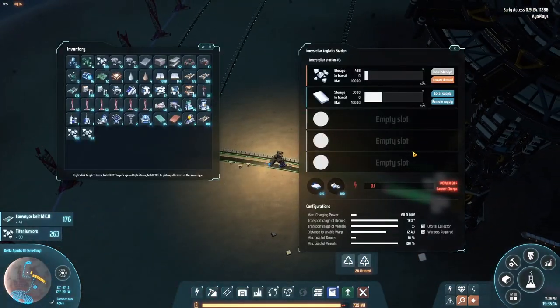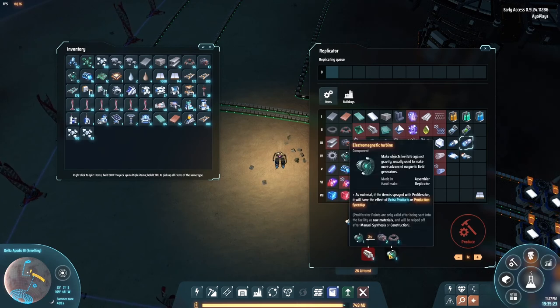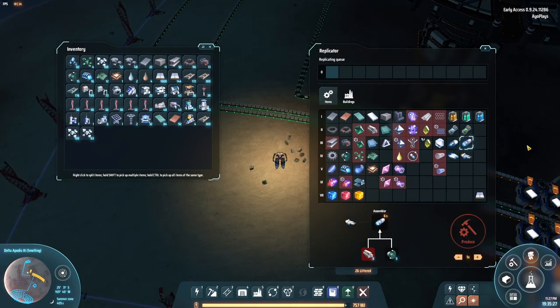We haven't built any ships yet — I forgot. We also need to start making those. We're going to set up all of this in a hub so it's automated, but first we have to set up a couple of towers before we can automate all of that.